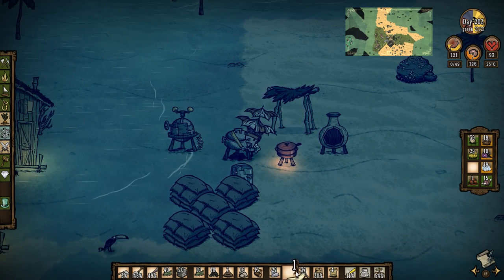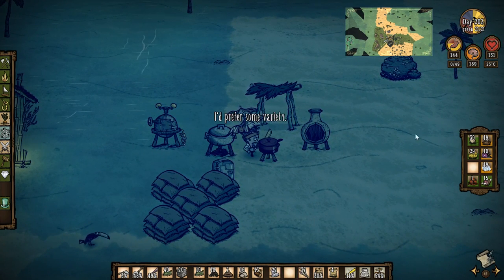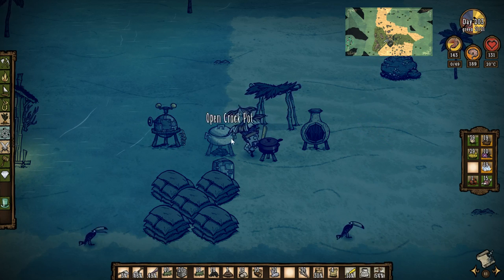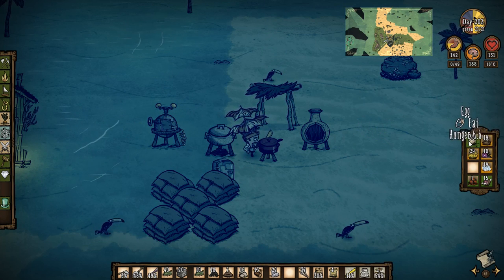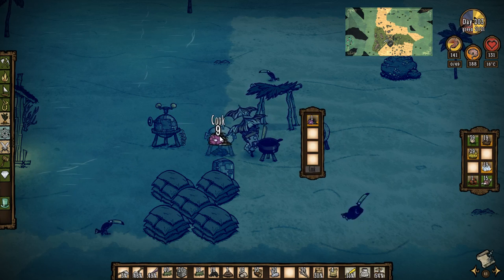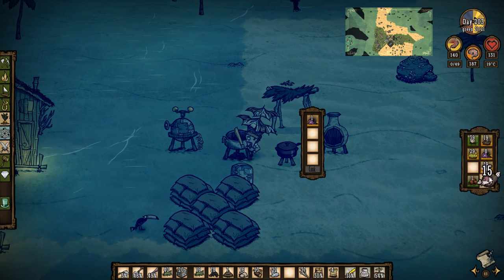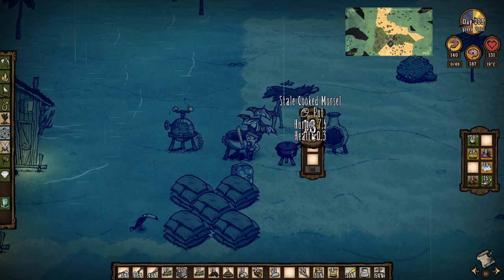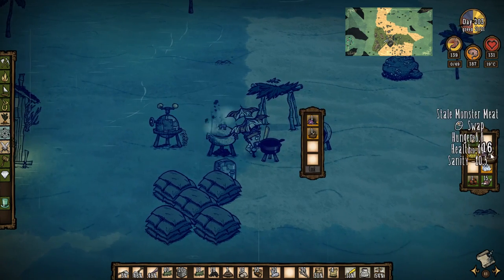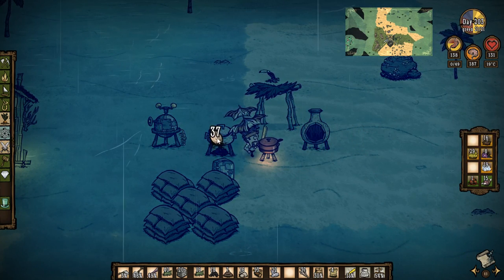Here we go — eat that, eat that. Excellent, so sanity's nice and high. I still need to be wearing the umbrella because of all the water. Now let's get some proper food to start cooking. Let's use monster meat, monster meat. Let's use these morsels I guess for now.